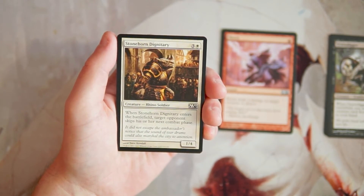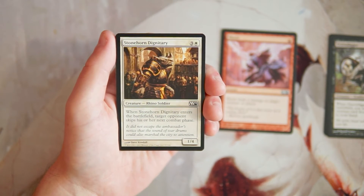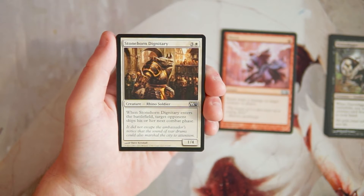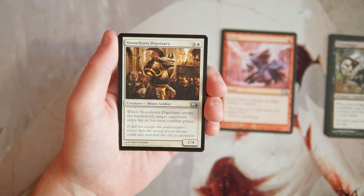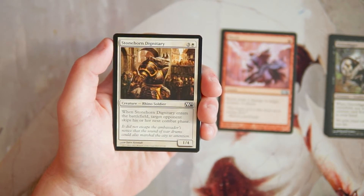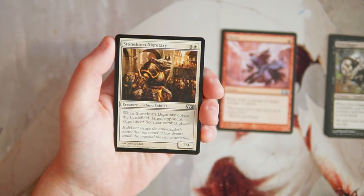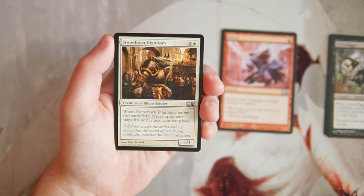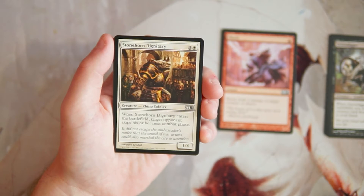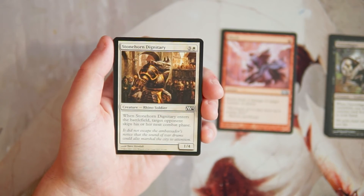Stonehorn Dignitary is a 1/4 for three and a white. When it enters the battlefield, target opponent skips his or her next combat phase. This is actually a pretty good card. I'm not a huge fan of the 1/4 body — for four mana that's pretty weak — but the ability is quite good, especially against aggro. Against an aggressive red deck, blanking a combat step is huge: you get to build mana, play more blockers, play more proactive spells. I prefer this more as a sideboard card though. It's a decent card but I'm not picking it over Shock.